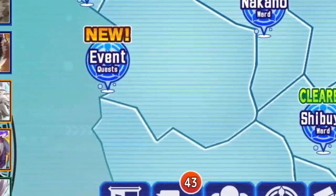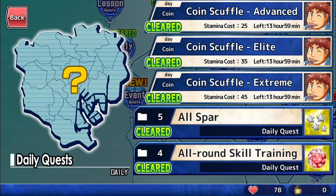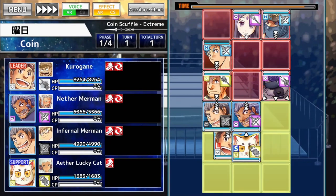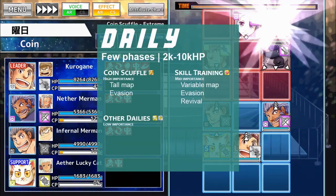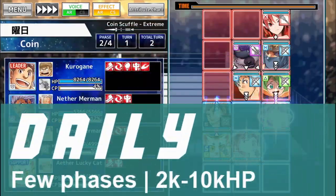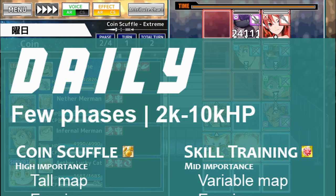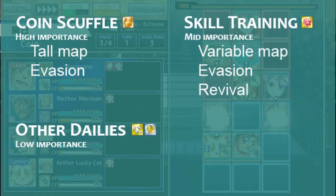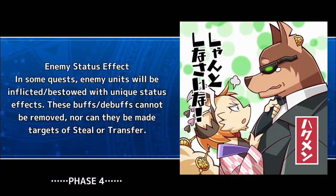Daily quests are better if you don't care about rank and are in need of coins or souls. This might be especially important if you're aiming to level up a bunch of your favorites. Since these quests are farmable and relatively easy with few mechanics, the units good for these are those that can guarantee one-turn clears. Units are also considered better if they can bring a booster for coin.